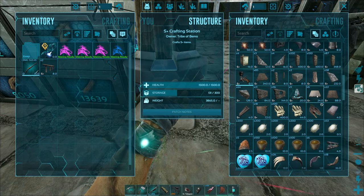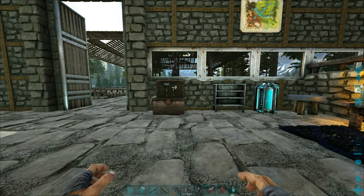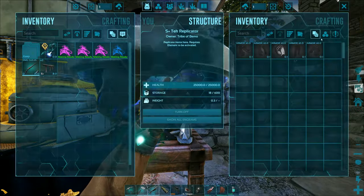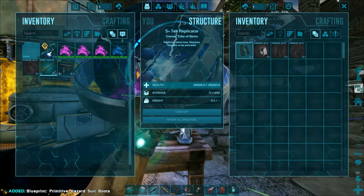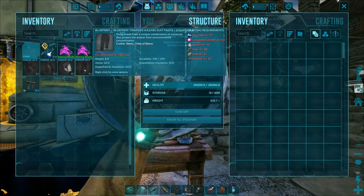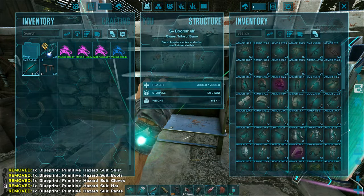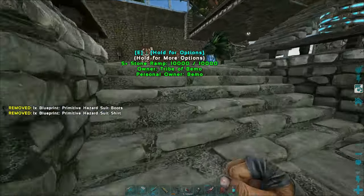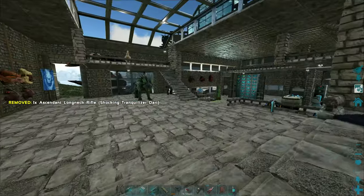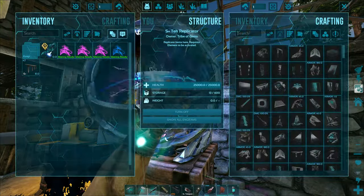I'm thinking about building metal for the volanosaur stations so they last a little longer. All we're going to need is a pillar and then a couple ceilings — probably three, six, nine ceilings for each one. Oh, I can't install these — I think it's because they have the upgrade mod on them. That might be what's keeping them from being put into the replicator. That's just my guess.